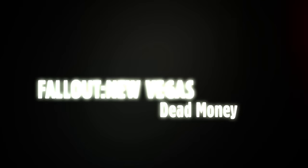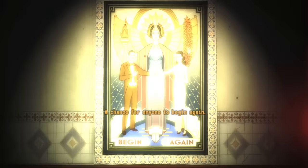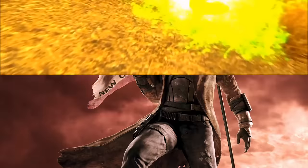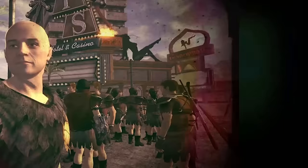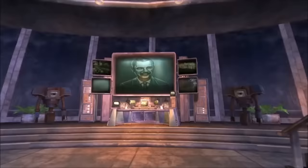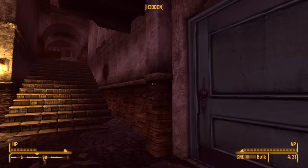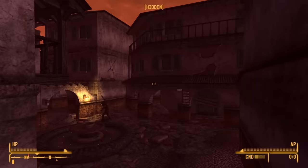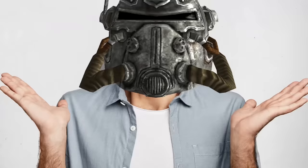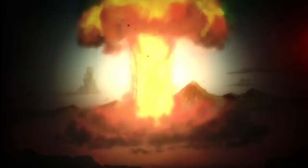At number eight is Fallout New Vegas' Dead Money DLC's taking over the Mojave with holograms. Fallout New Vegas has a ton of different possible endings, but many of the big ones are pretty obvious — depending on whether you side with the New California Republic, Caesar's Legion, Mr. House, or go independent. But one of the stranger, more secret endings can only be found if you play through the Dead Money DLC add-on. It is incredibly obscure and difficult to activate, and most players to this day don't even know it's possible.